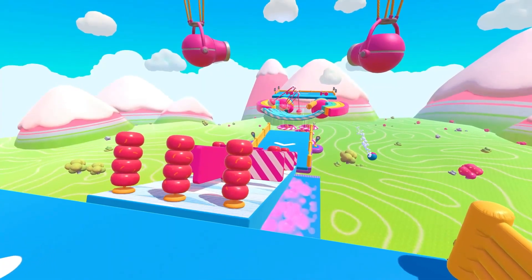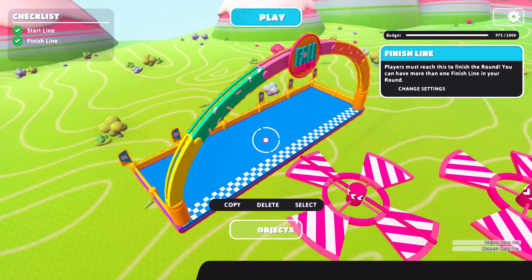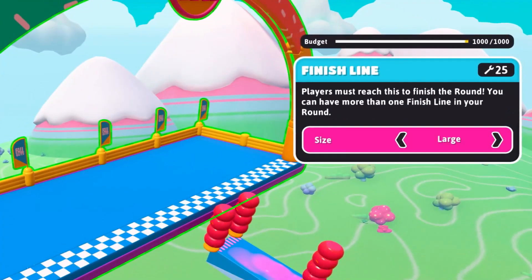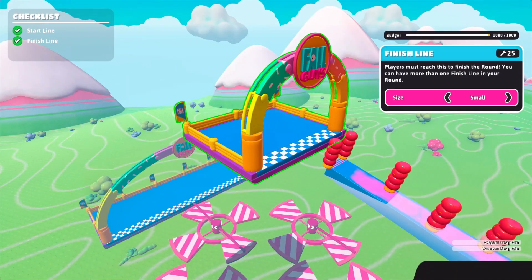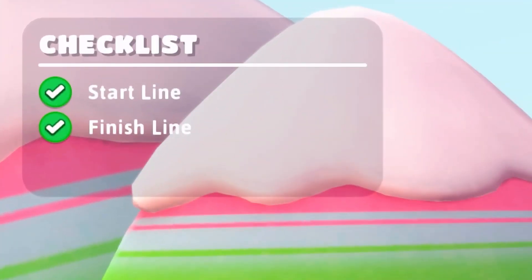Now that we have the groundwork done and some obstacles placed, we still need a finish line — or maybe you want more than one. You can also select and change their settings. Let's make this one just a little bit smaller. That should be fun! We can see in the upper left corner that our creator checklist is now all checked off, so the next step is to publish!